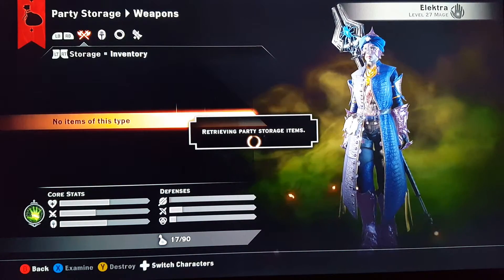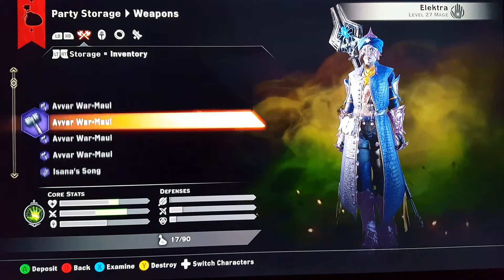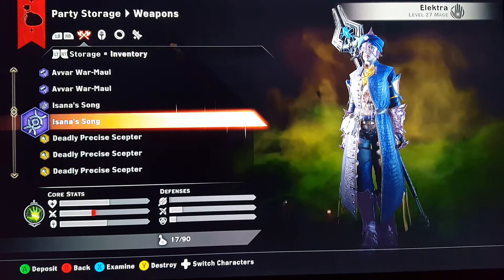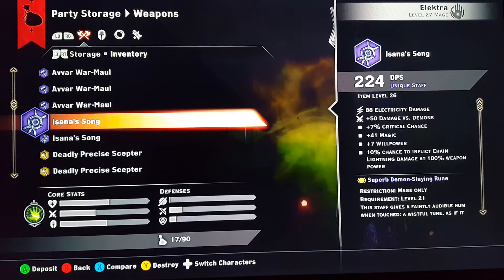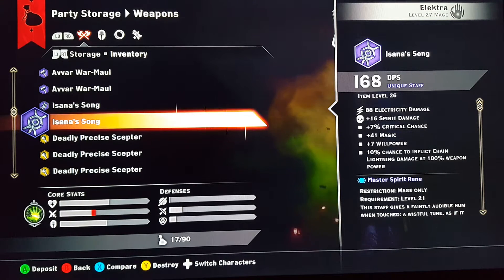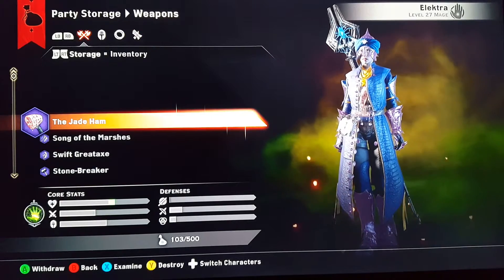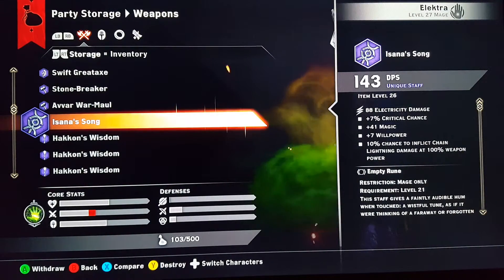Press the right trigger to see the inventory. We're going to duplicate — I have two of them: one has a superb demon slain rune, the other has a master spirit rune. Go to our storage and you'll see we have it, but it doesn't have a rune at all.